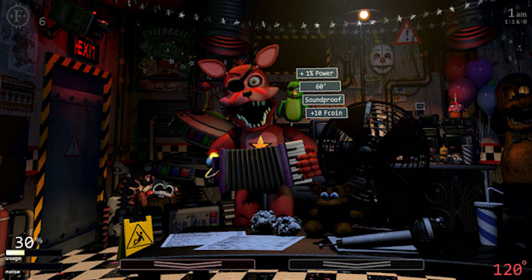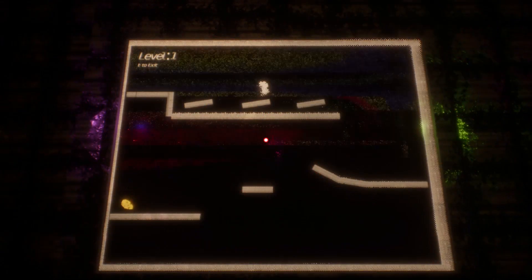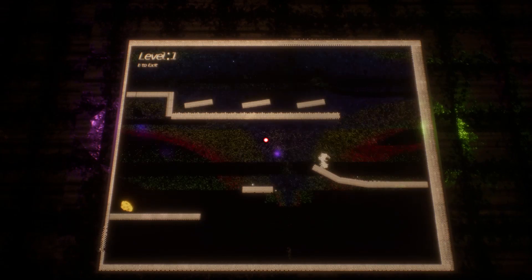After that we got a look at Rockstar Foxy, who's there to give you an item or power-up. You can see he can give you one percent power, 60 degrees in the office, soundproofing, or a 10 Faz-Coin bonus. It's also at 120 degrees in that office at that moment - really hot - so you might want to go for that 60 degree bonus.